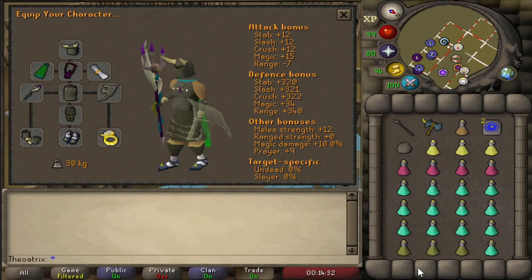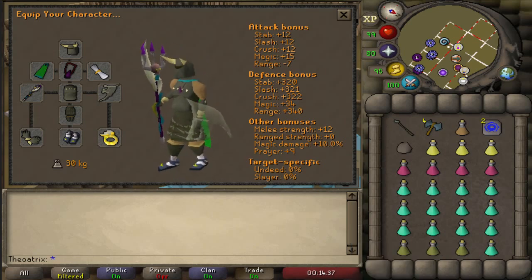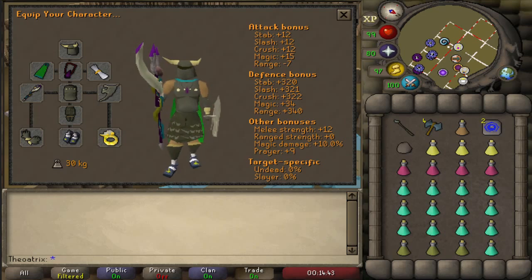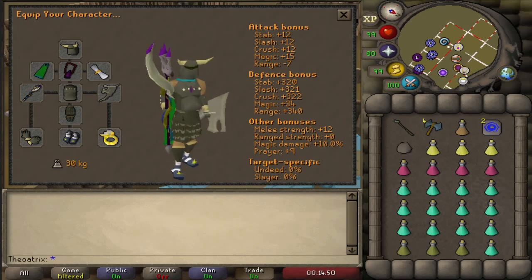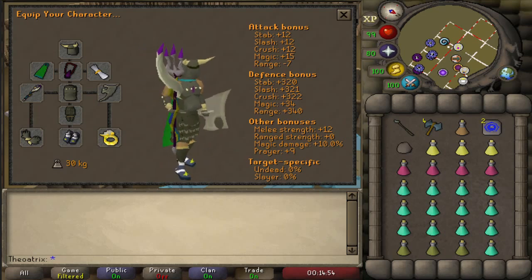At the moment the full Guthan's setup is only about 3 mil, making it a really good setup to use at Dagannoth Rex right now for low levels. It's a lot cheaper than other setups that use the Serpentine Helm, Visor Helm, or Plate Skirt. For those that don't know, Rex has a magic level of 0, which means you can wear any armor with any magic bonus and still be able to hit him the same as if you wore magic gear.